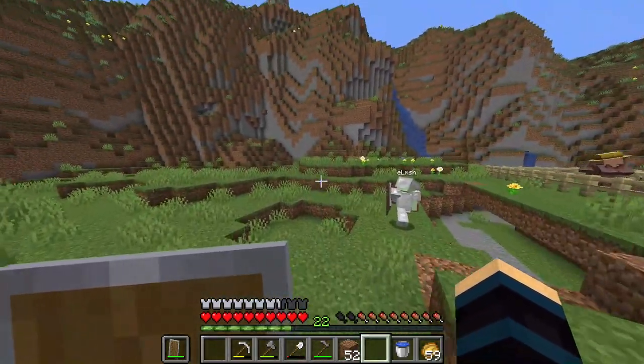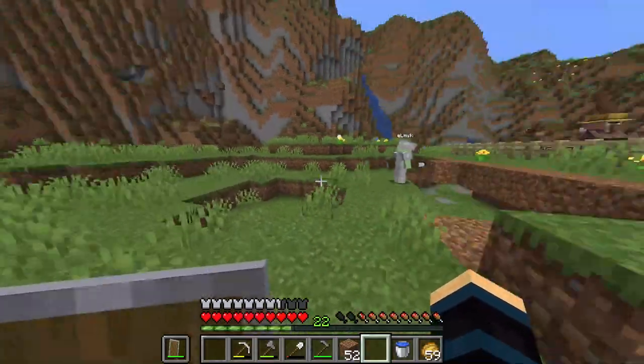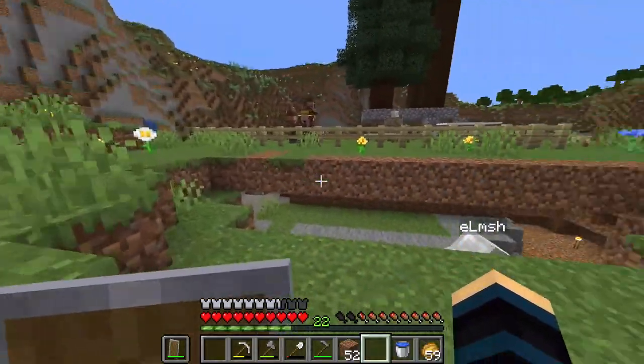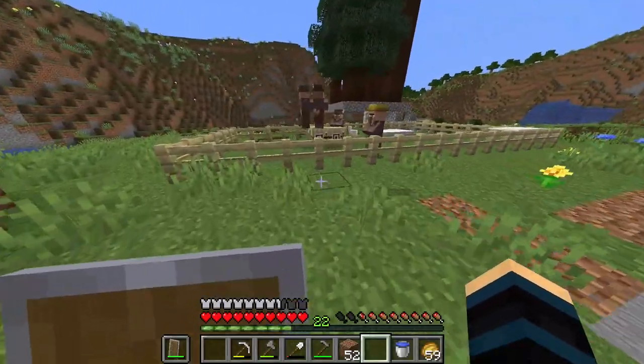So we're gonna build a creepy basement for the villagers. The plan for this creepy basement is just — imagine cobblestone and cobwebs, kind of dark but not too dark. Because villagers need a bit of light. But yeah, that's basically it.